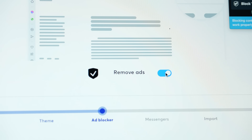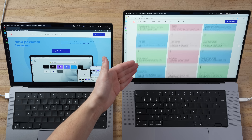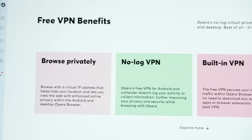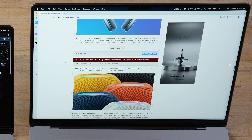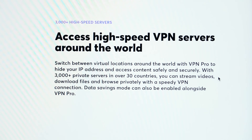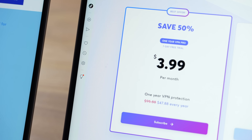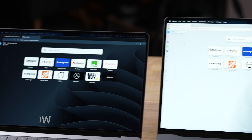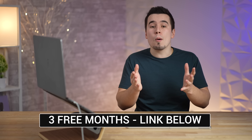Opera comes with a built-in ad blocker and a VPN service for free. The browser is quick, and the sidebar is the most convenient way to access all your social accounts in one place while feeling secure thanks to the free VPN, which protects your online privacy, unblocks restricted content, and bypasses network restrictions by changing your IP address to your choice of three locations. Opera VPN Pro has over 3,000 high-speed servers across 30 unique locations protecting up to six devices for only $3.99 a month on a yearly subscription. Opera is offering our viewers three free months of VPN Pro with the promo code using the link in the description, valid on both mobile and desktop.